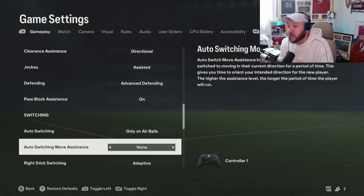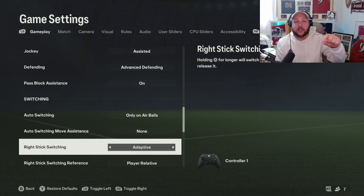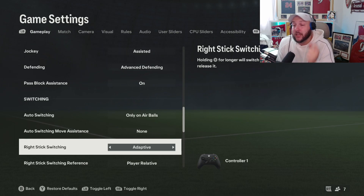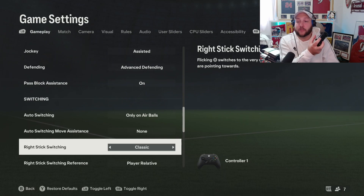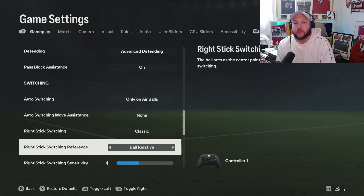Auto switching move assistance — make sure that's on none. Right stick switching: adaptive is when you hold it longer to switch for more distance. Make sure it's on classic — the adaptive mode puts a little bar in a circle to choose who you want, but that will freeze your game and slow your frame rate down, making it harder to defend. For player relative, it's the person more central in the defense. Ball relative means the person closest to the ball, but if you're defending at a high level you want to mark the space, not the ball.